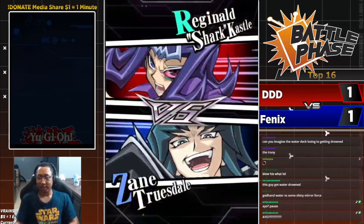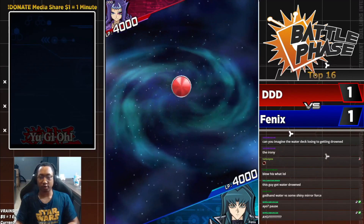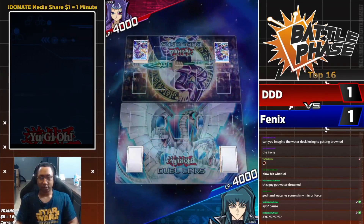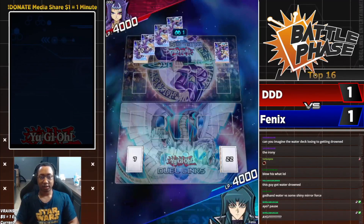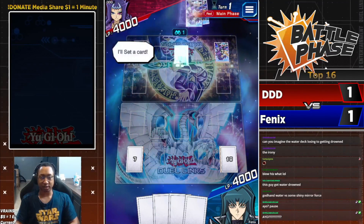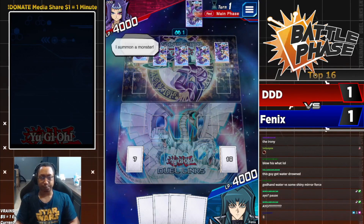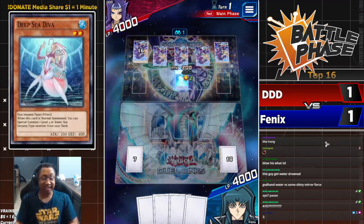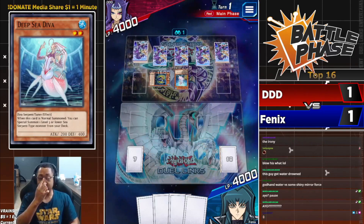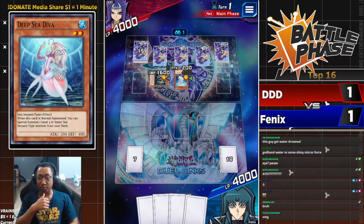Water deck god hand versus some shiny Mirror Force — that was the Water deck god hand right there, and he threw it away trying to protect his measly XYZ monster. He could do nothing to protect them. And now — triple set back row, Diva. He gets another Water deck god hand! Triple set back row, Diva. DDD said: yeah, you did it once, do it again.